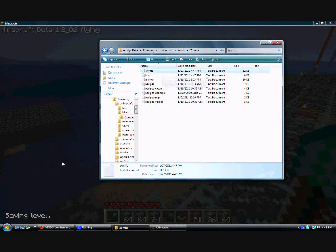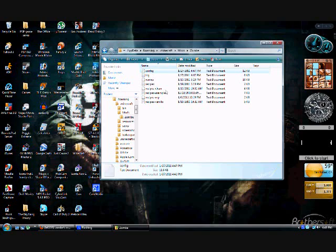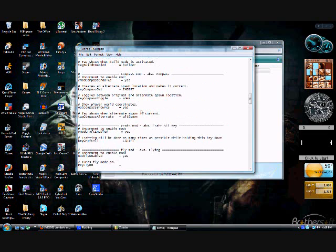All you have to do is scroll down and change the binding or the keys for what you want. I'm used to the normal ones so I'll keep them. That's pretty much it.